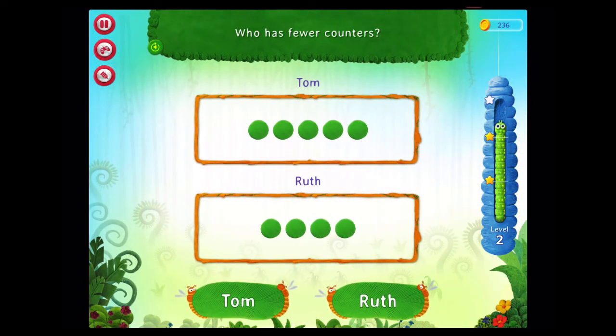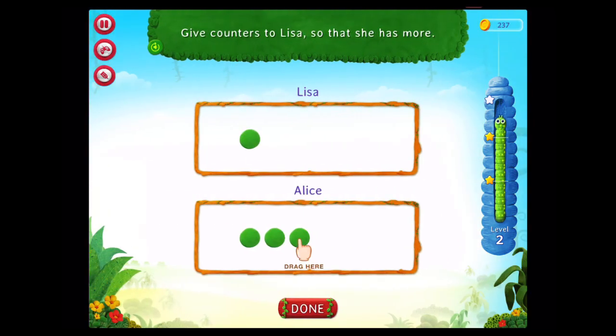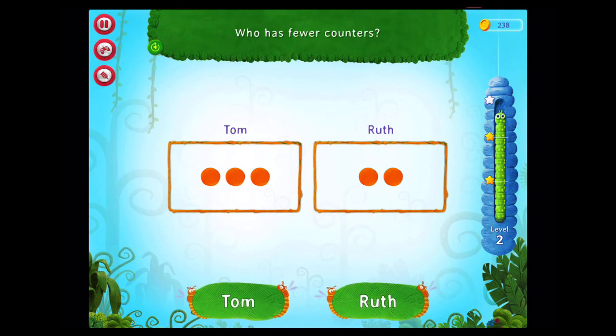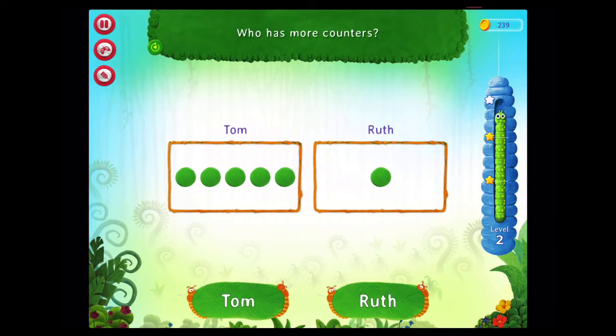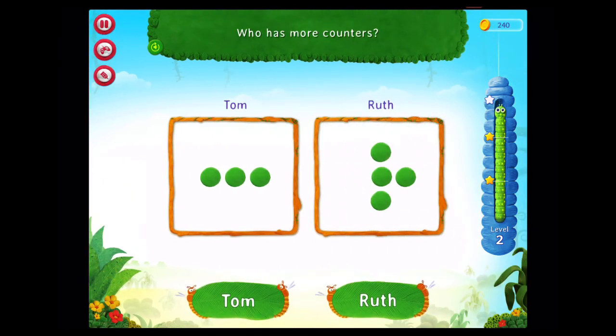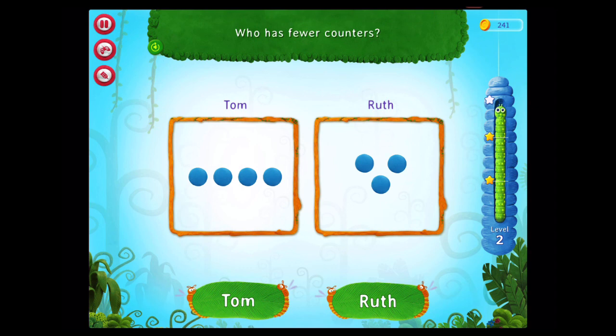Good going! Who has fewer counters? Fabulous! Give counters to Lisa so that she has more! Awesome! Who has fewer counters? Fantastic! Who has more counters? Congratulations! You've done it! Who has more counters? Awesome! Who has fewer counters? Congratulations! You've done it!